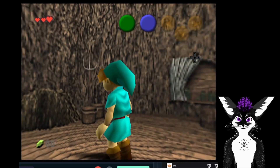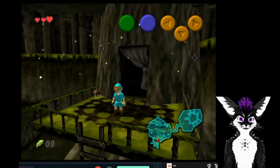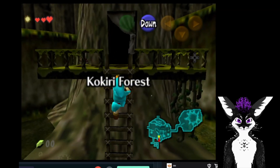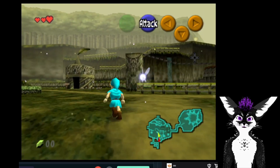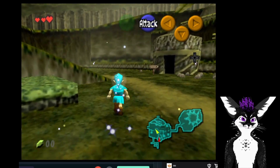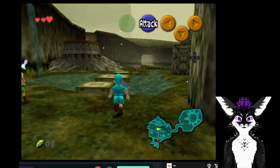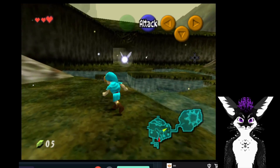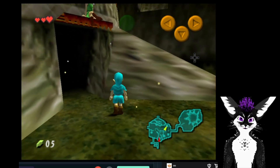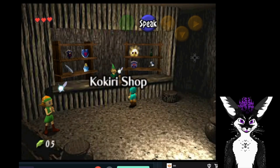How this works is all of the items in the game — all of the chests, all of the upgrades, all of that — is randomized. You can customize that, but I have it set so all of the dungeon keys in both games are randomized, all of the shops are randomized, all of the Skulltula tokens are randomized. The only thing is that all of the fairies in Majora's Mask are in their own dungeon — they're randomized in the chests, but they're all in their own dungeon.